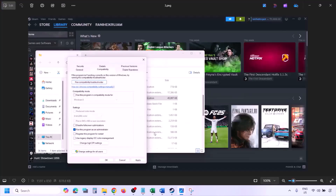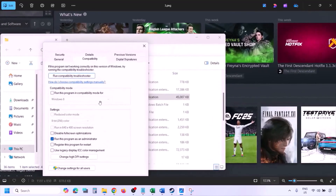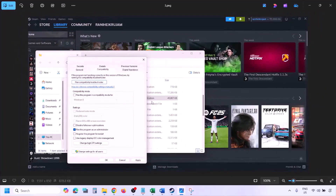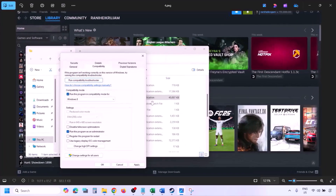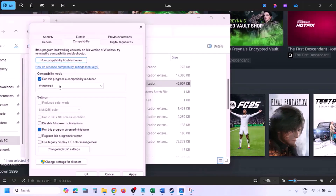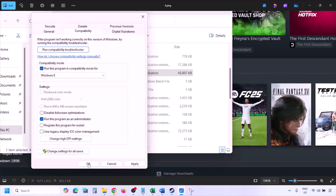Once you click on Properties, go to the Compatibility tab and put a check on the box which says 'Run this program as an administrator.' Hit Apply, then click OK, and launch the game from the game installation folder instead of from Steam. If still not working, put a check on the compatibility mode box and select Windows 8 from the drop-down, hit Apply, click OK, and launch the game.